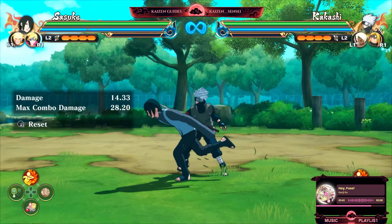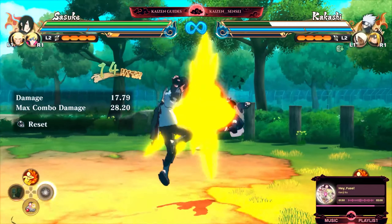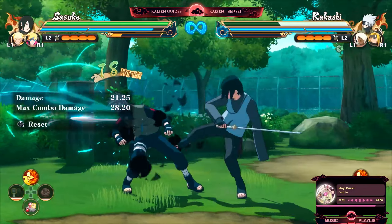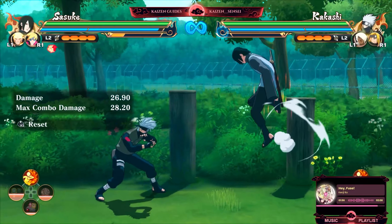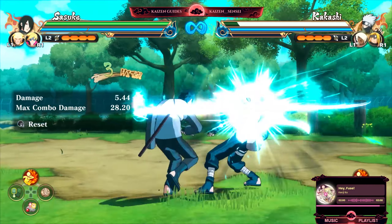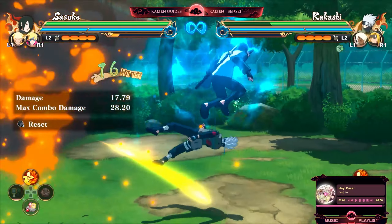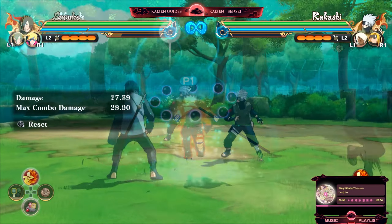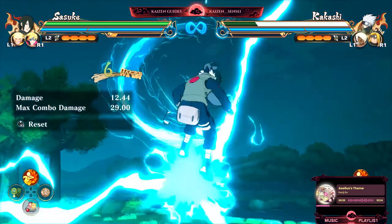Next up we have his up pseudo — hit that, get the items afterwards. You have a pretty good amount of stun time to do whatever you want to do. Then you have his fifth, which is a pseudo — wait for that, get the items, continue.